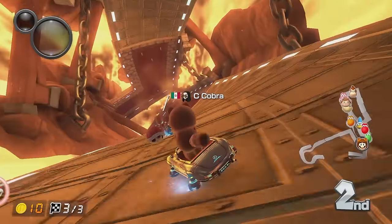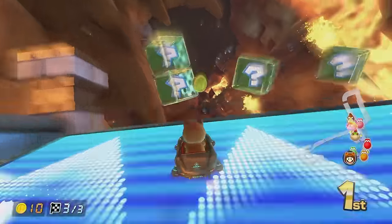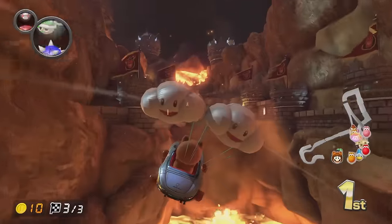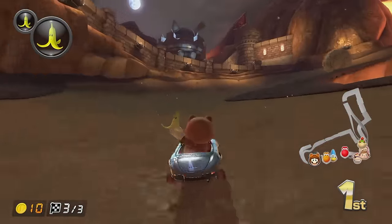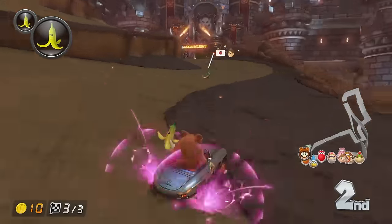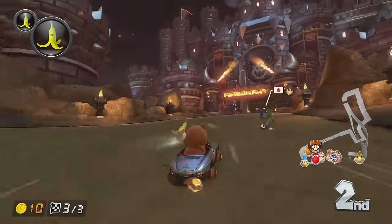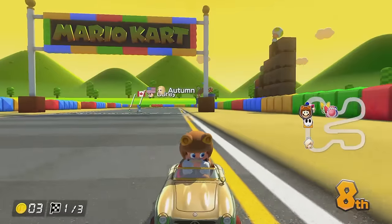Especially on bits like this where the speed stat will probably come into play because there's not too many turns. We need a double item box here — we need some protection going into this last stretch. That is perfect — two bananas. Is anyone going to overtake us? Of course someone is going to overtake us. And he has a boomerang. Couldn't quite get him.